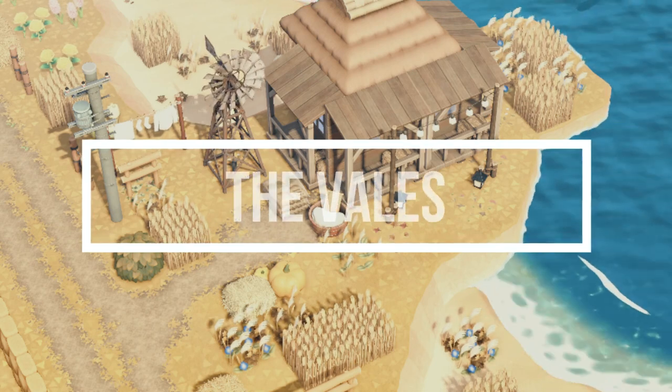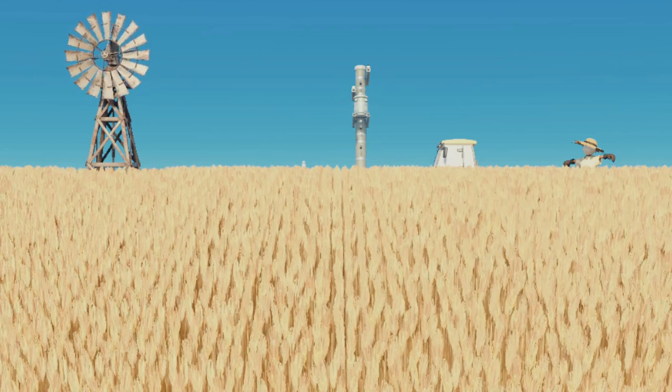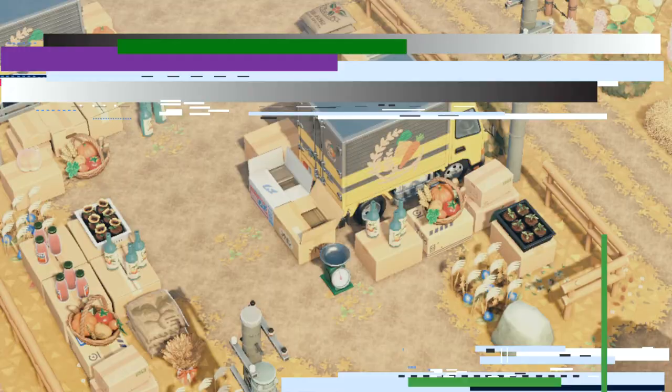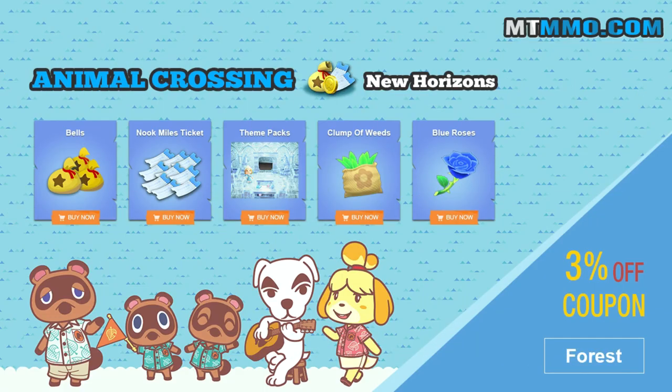The Veils is a rural farming village set up on a grid. The creator wanted to emulate crop fields, with each house having its own acre. All the shops are situated along Main Street, and you can find many small farms and businesses around the island.